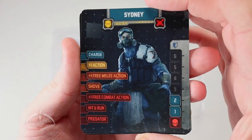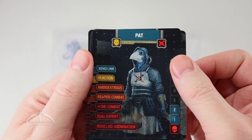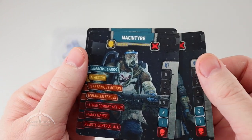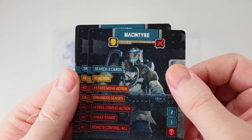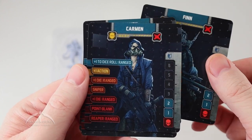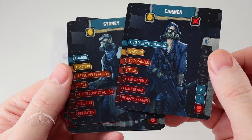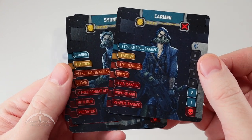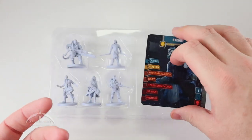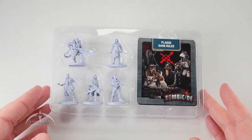And here we have the actual stat cards for Sidney, Pat — I really like that one, it looks awesome — McIntyre, which is our big guy, Finn, and Carmen. Very nice. I read that as a plus ten for whatever reason, but it's a plus one. Nice card art as usual. Let's stick that back in and get on to the miniatures.